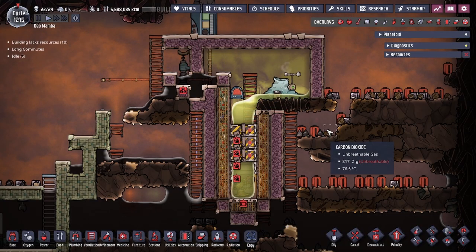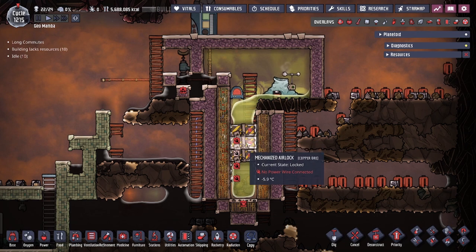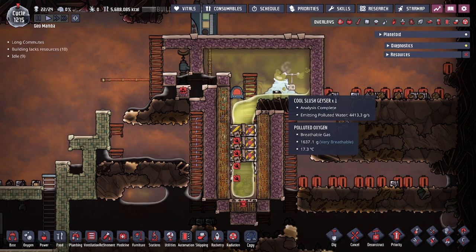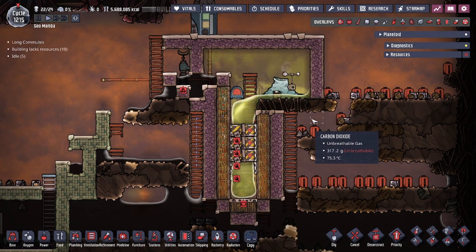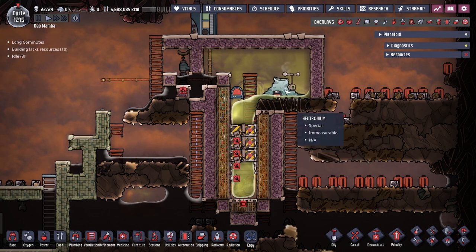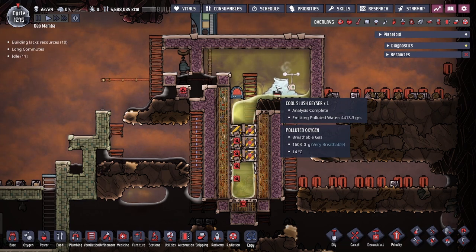Hey guys, ToLegitCity here. Today we're going to be going over the cool slush geyser and the door compression method in Oxygen Not Included. This door compression method could actually be utilized for just liquid storage with any other liquid geyser — it doesn't have to be specifically the cool slush geyser.